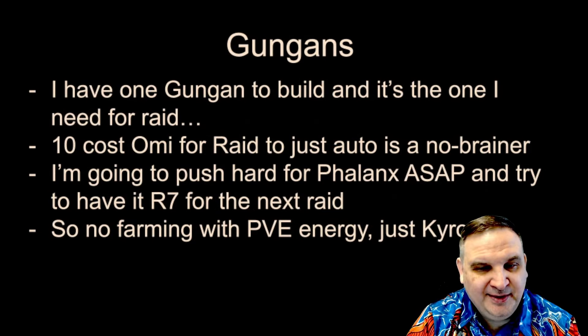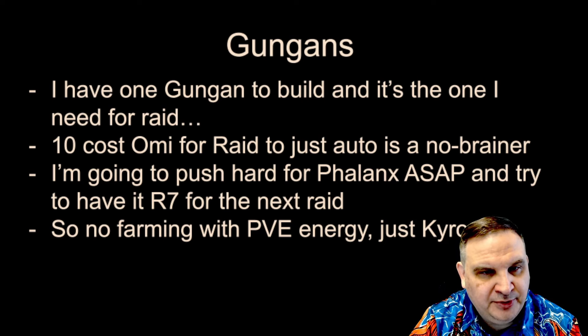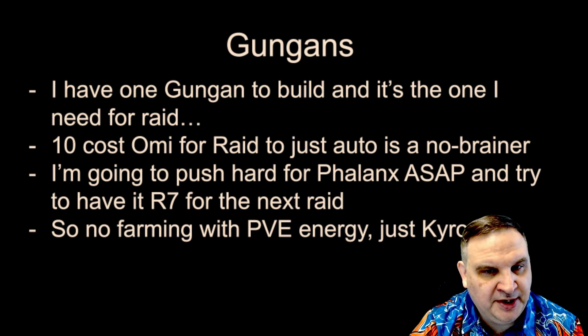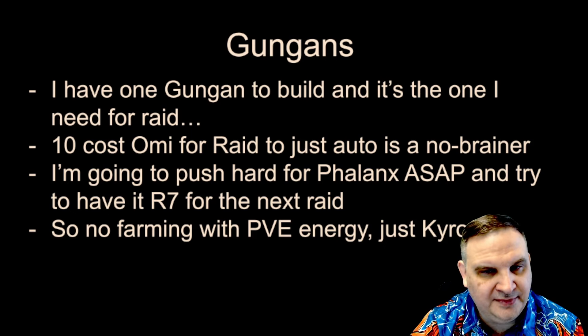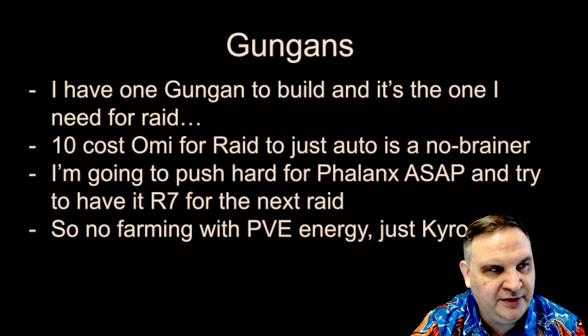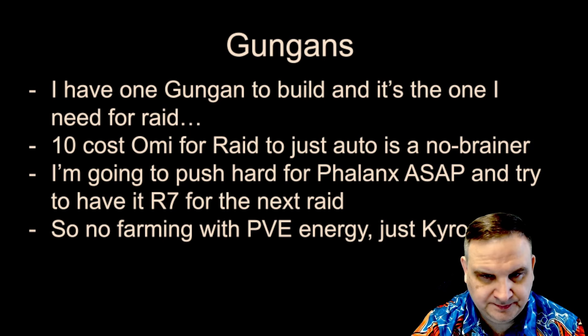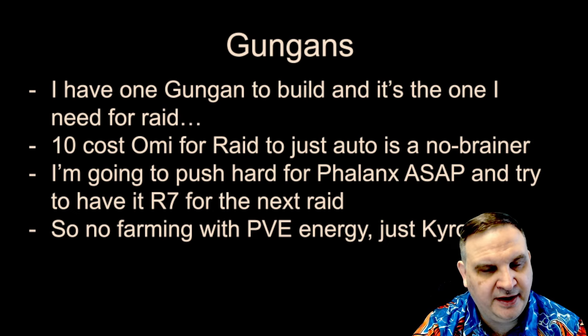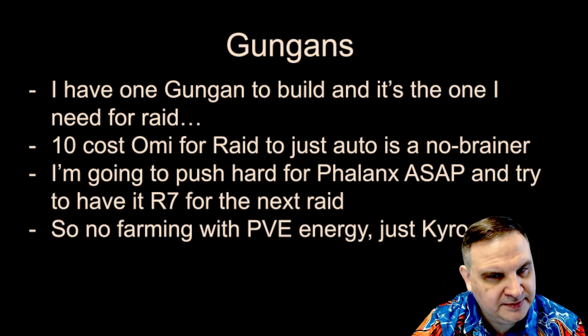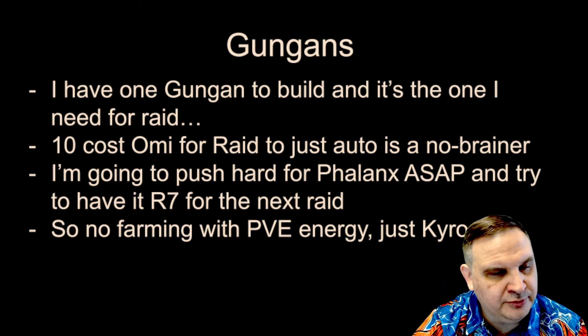The Gungans are crazy — put the Omicron on, put the Gungans in, put it on auto and succeed. The fact that we can auto with this is a big deal. I don't like to spend hours and hours in a raid; the Crate raid really required clicking every button. Knowing that there are teams you can do easily without a lot of input is good for me. Save some time, but it does mean I'm going to push for that Phalanx as soon as possible. We'll launch a raid again in six days and I'm going to try to have the Phalanx done in six days.